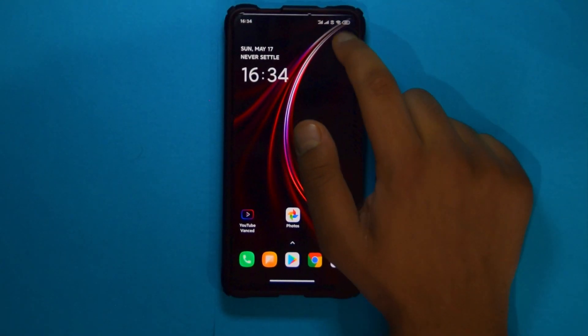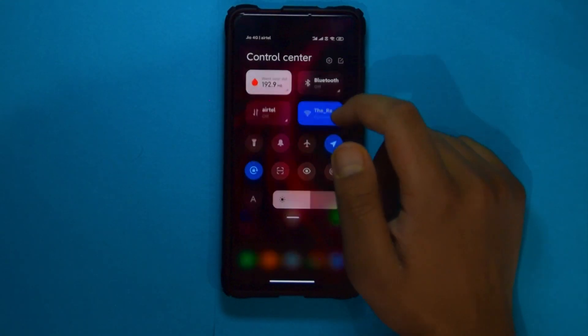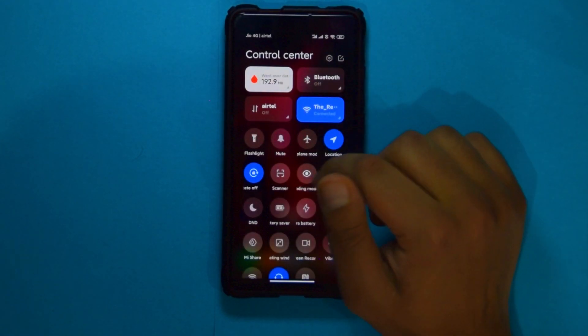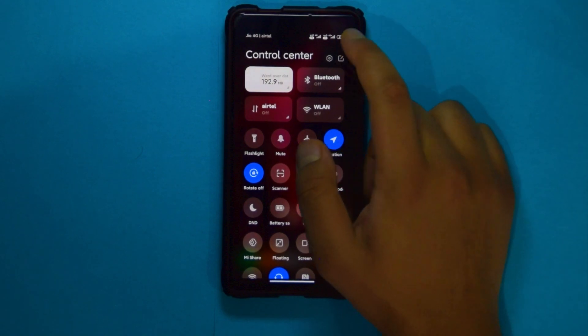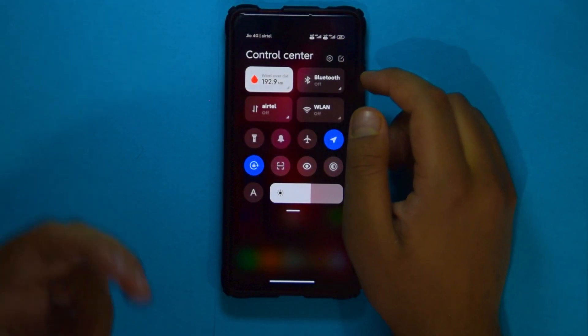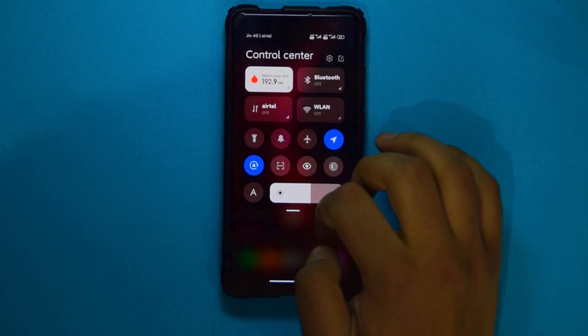He has also changed the battery icon back to the MIUI 11 style — you can change it back; hit me up on Telegram if you want to do that. He's also changed the VoLTE icon to the ASUS-style one, like what you find on ASUS phones.